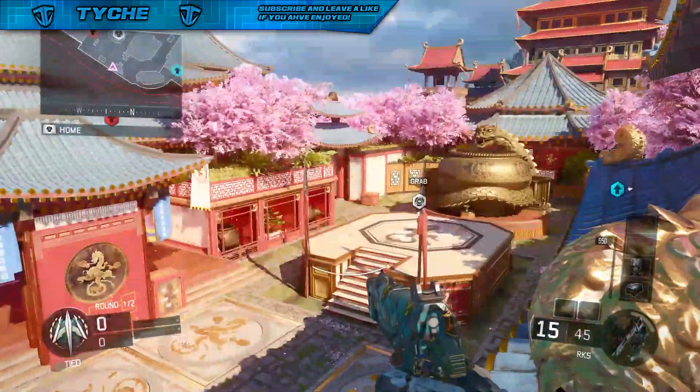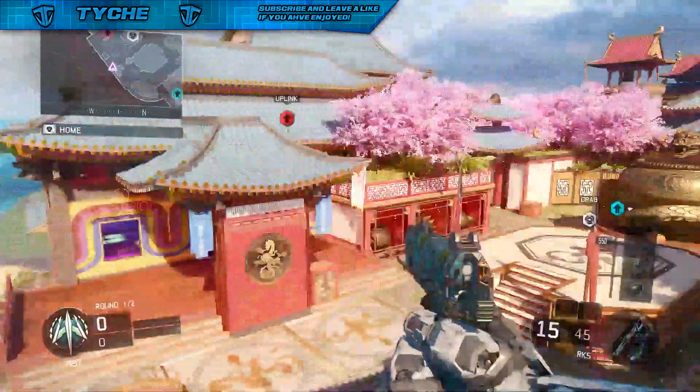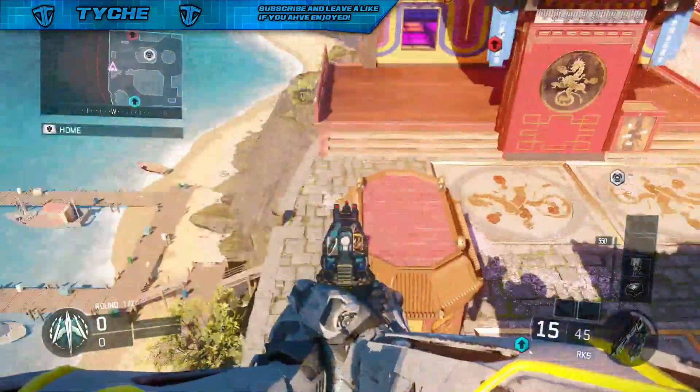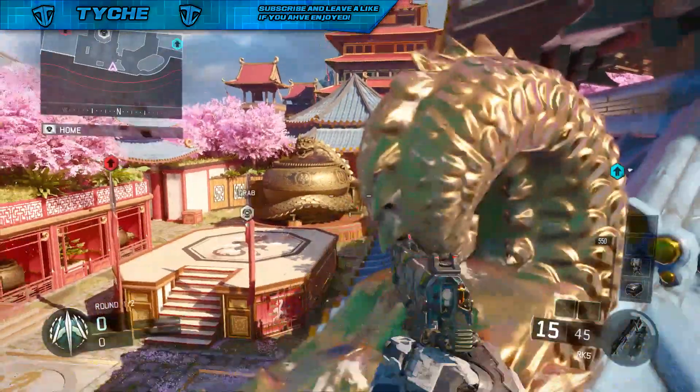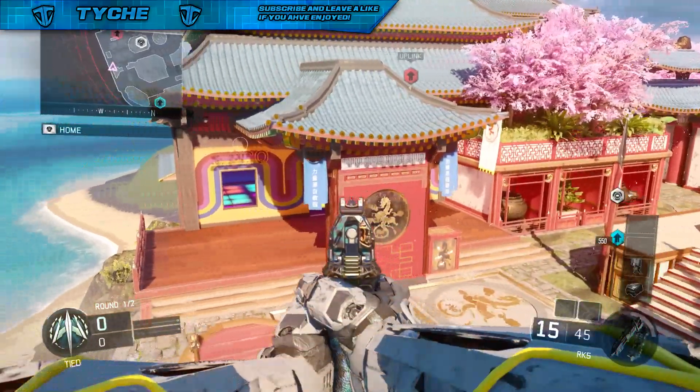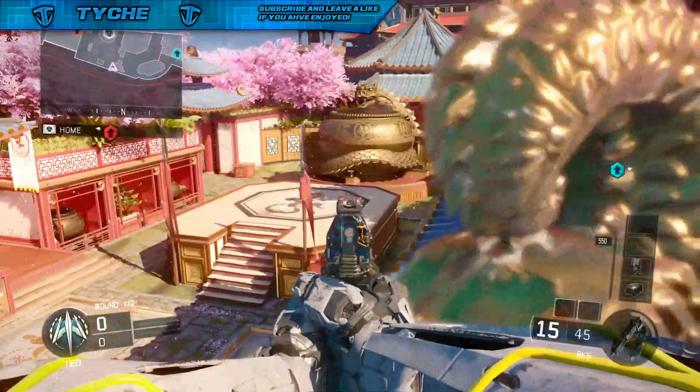As you guys can see on screen, all you guys need to do is come to the centre of the map and just jump up, move a little bit to your right and then move back into your left. And as you guys can see, you will land on top of this ledge.